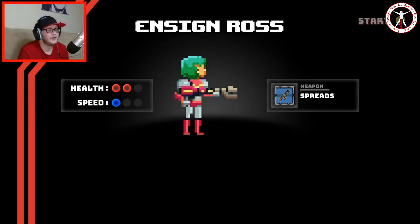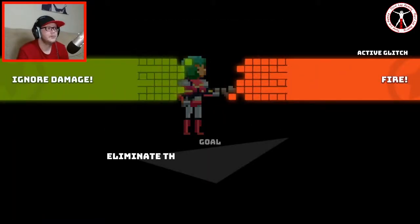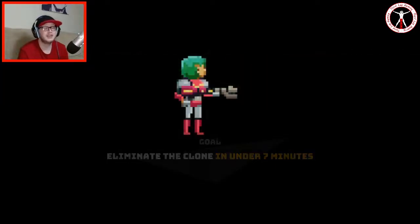Ensign Ross: health two, speed one. We've got our weapon that we know of. No bonus stuff this time. We ignore damage when that glitch is active and we've got the fire — hopefully we'll get to see it this time.